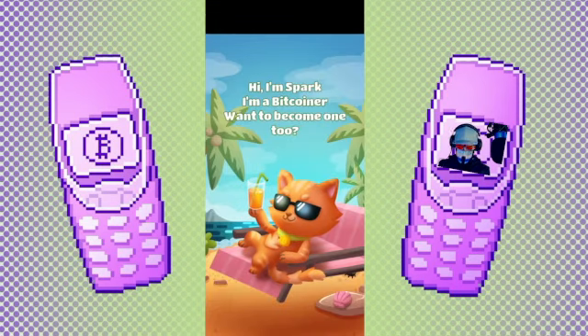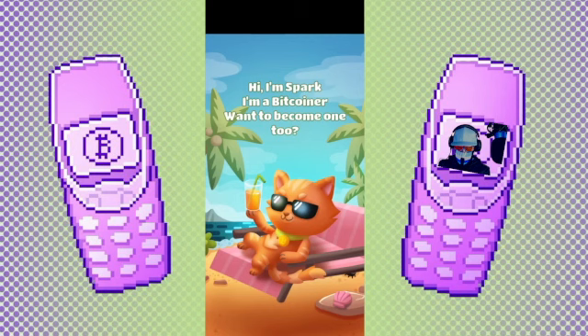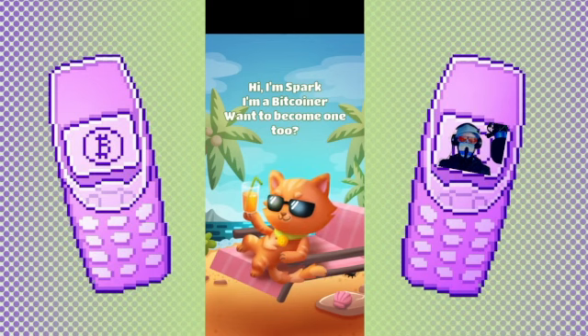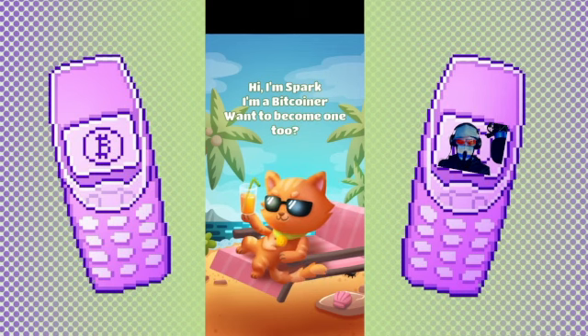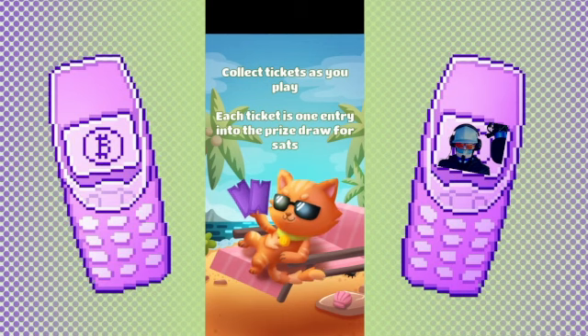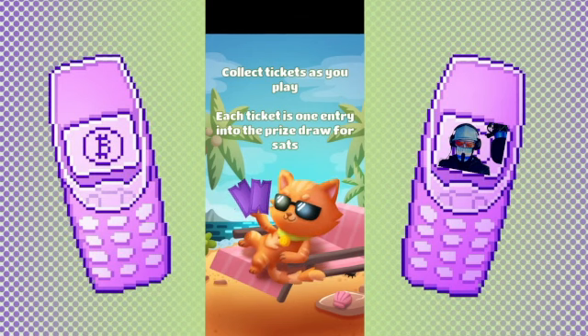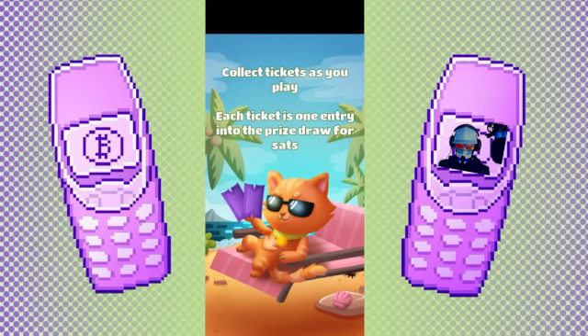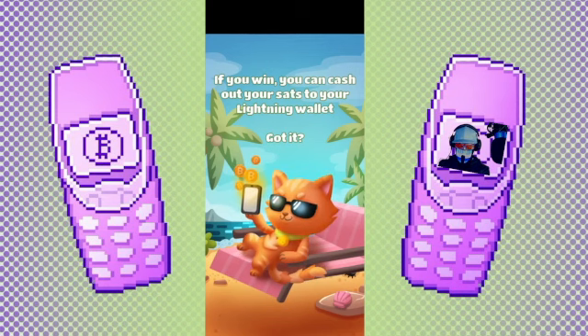This is the start of Bitcoin Bay. They have a little tutorial at the beginning. This is Spark the cat — Spark is a bitcoiner and is asking if we want to become one too. What you have to do is collect tickets as you play, and with each ticket you get an entry into the price draw. If you win, you can cash out your sats to your lightning wallet.